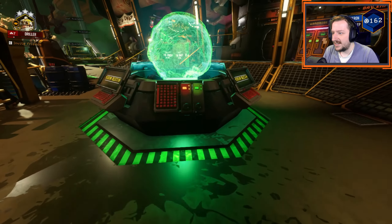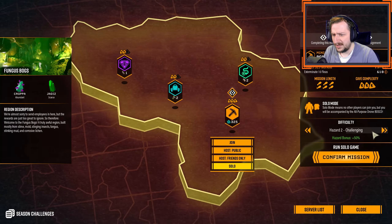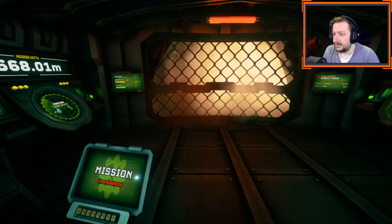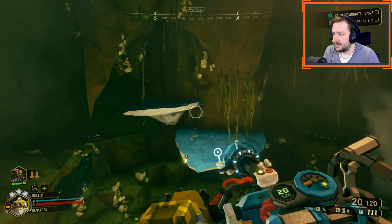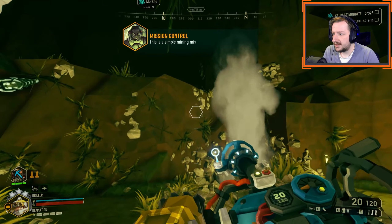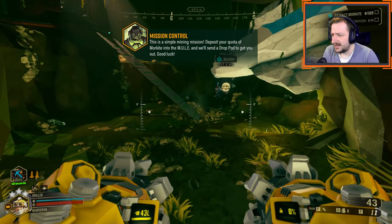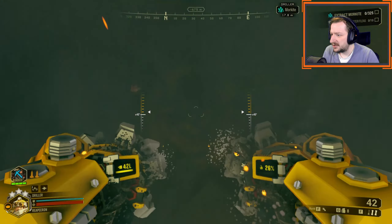Alright, so we're going to be doing a Hazard 5 mining mission in the Fungus Bog. This could go really bad, because the Fungus Bog can kind of suck at times. Here we are — let's begin. Get to mining, Bosco. Deposit your quota of Morkite into the Mule and we'll send a drop pod to get you out. Simple mining mission — as long as we don't have tons of goo everywhere that's not our own goo, I don't think this one will be too bad.